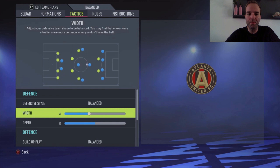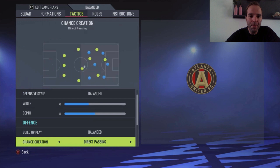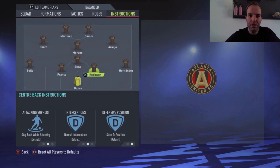Now the tactics. Balanced defensive style — I think balanced on both is almost always good for three or three and a half star teams. Depth is 50, width is 40. Build-up play balanced, chance creation direct passing with width 50, players in the box five bars. For corners and free kicks I choose two bars because the defense is not that good with this team, so you don't want too many players in the box during standard situations.